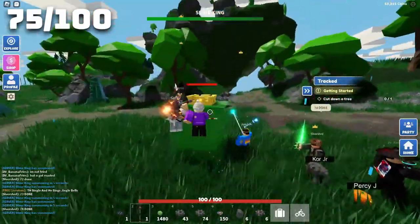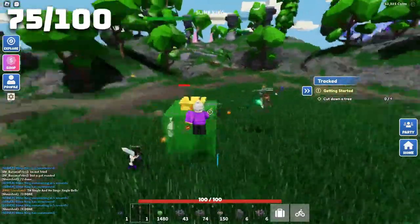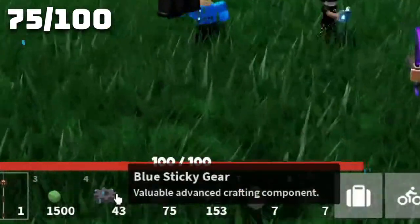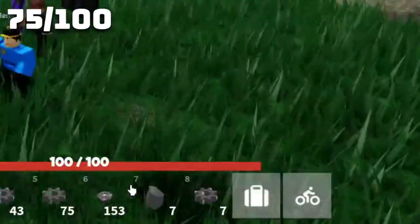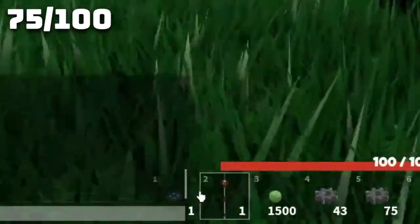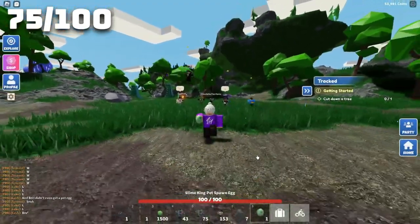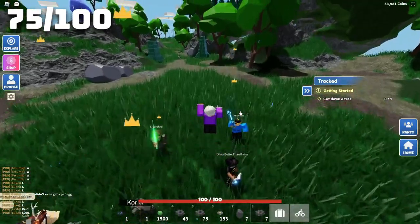This is the 75th slime king, and we are only 25 slime kings away from 100. I got the penny egg! I've got 1,500 green slime balls, 43 blue sticky gears, 75 green sticky gears, 153 slime king tokens, seven mysterious fragments, seven pink sticky gears, one blue jukebox disc, one yellow jukebox disc, and finally the pet egg! I wish I was on my main account because I would like this on my main account, but that's really cool how we got that.